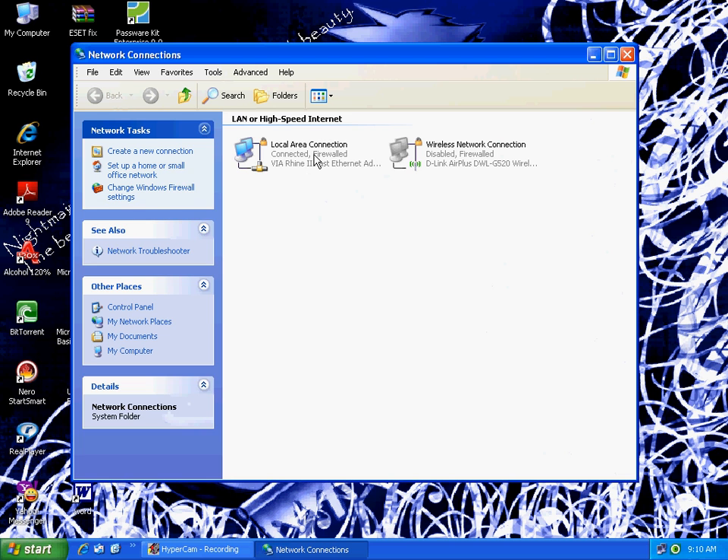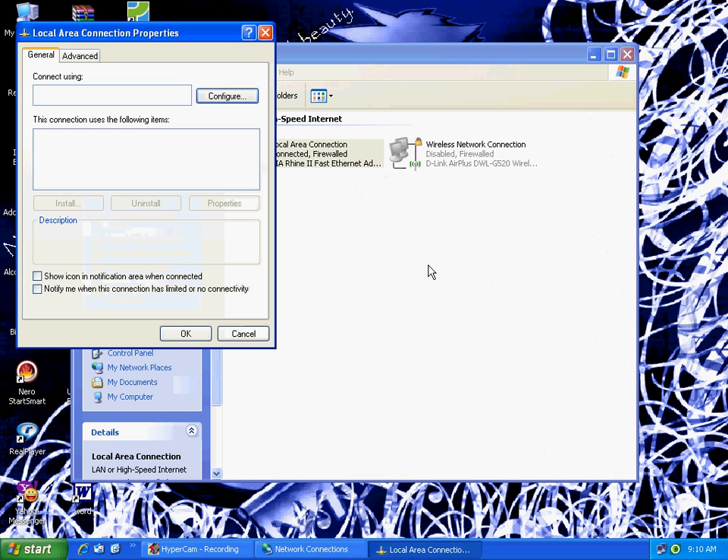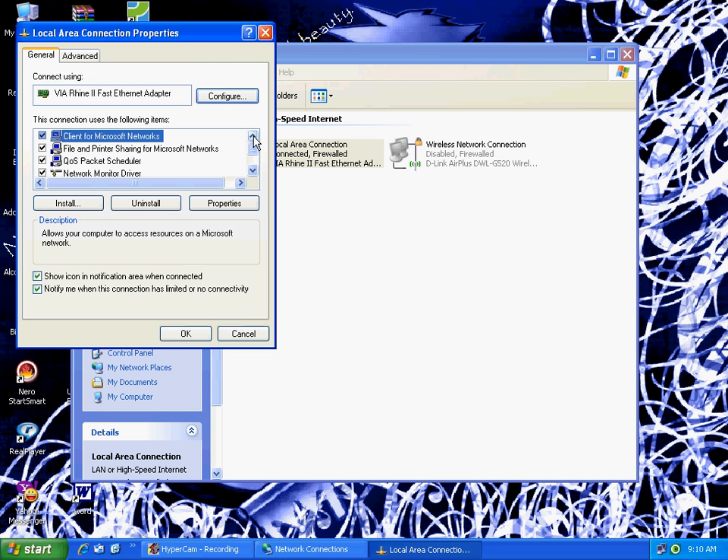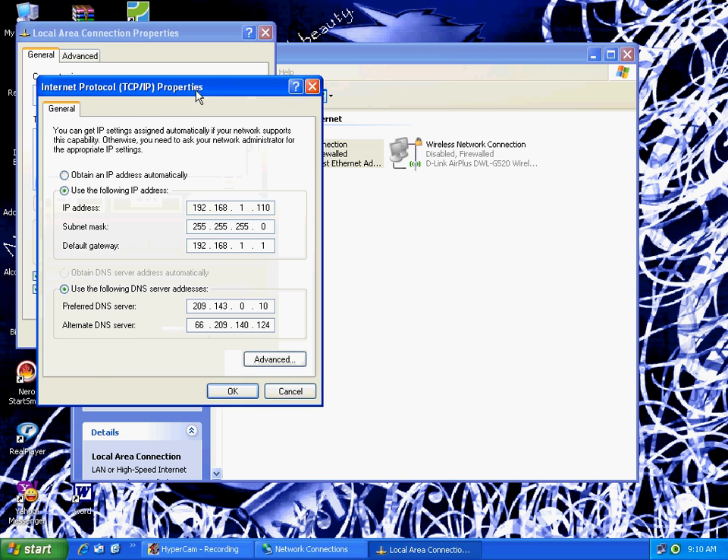Then right-click on your connection — in my case, it's the Local Area connection. Go to Properties, wait for that to load, then scroll down to the bottom, click on Internet Protocol, and click Properties.